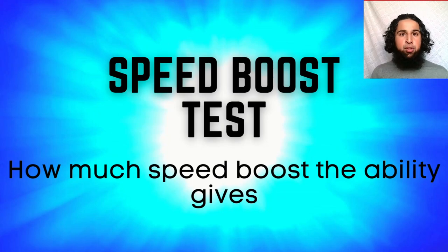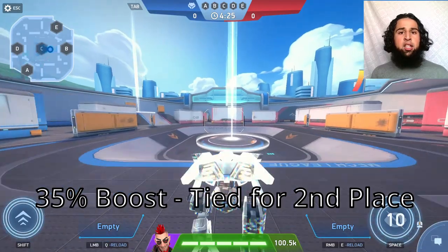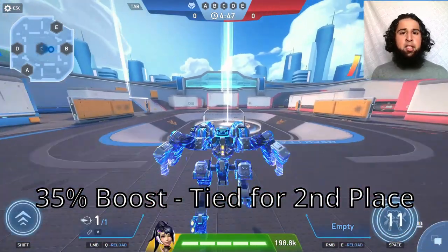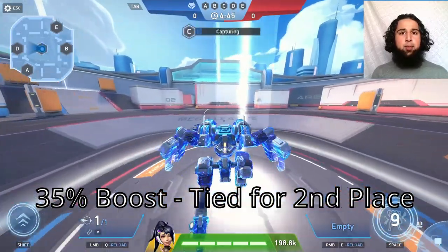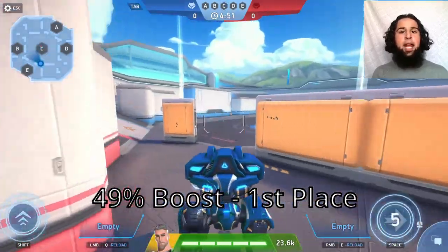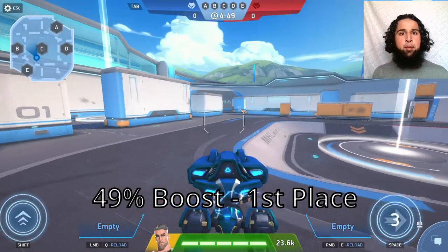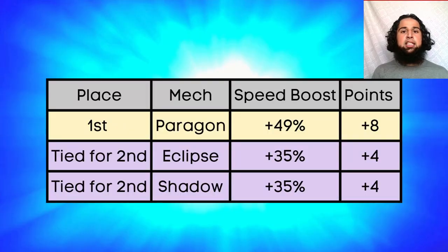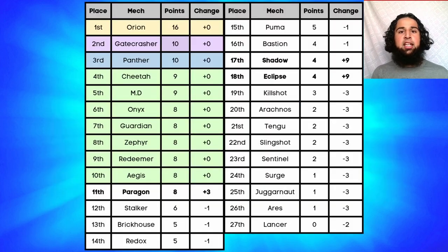Next the speed boost test, ranking by how much speed boost the ability gives. Shadow's ability gives a 35% speed boost (2nd), Eclipse's ability also gives 35% (2nd), and Paragon's ability gives a 49% speed boost for 1st place. Paragon gets eight points and Eclipse and Shadow get four points each.